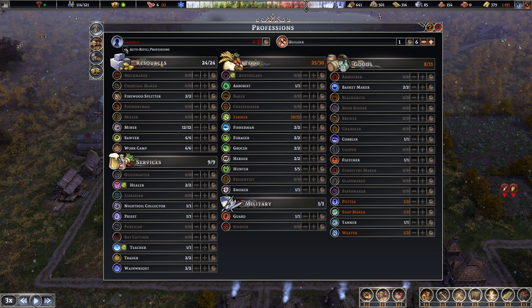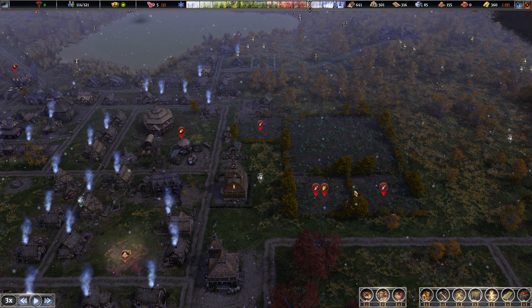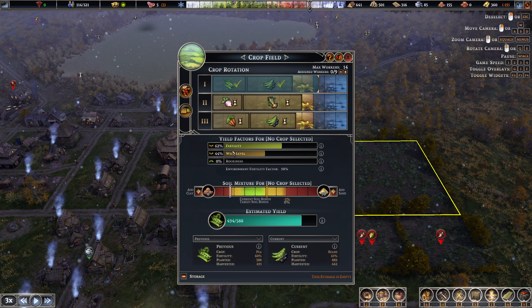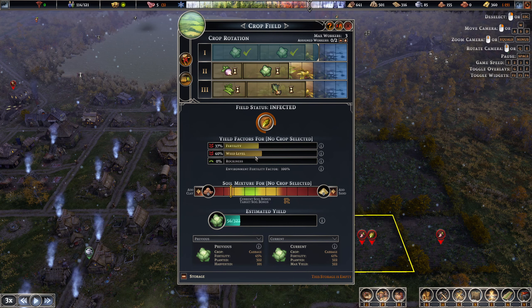Let's bring that amount of farmers down because nobody's farming again. Potter, weavers - if I set auto refill now, great. The thing is no one's working on the farms - there's nothing anyone can do. Fertility is getting a bit low. This field - the fertility is quite low, but it was supposed to have auto composting.